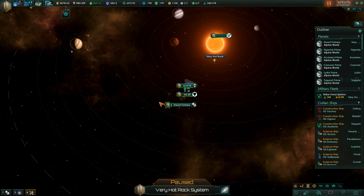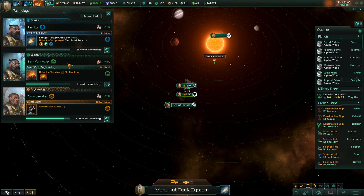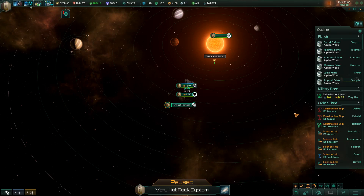Hello everyone, Redverse here and welcome back to Stellaris Space Dwarfs. Last episode was kind of cut short. Here are the technologies we're currently researching: zero point power, deep crust engineering to get rid of the active volcano tile blockers, and we're still waiting to reveal the living metal resource, which will be done in 12 months. We didn't do much last episode but with that let's unpause and let things move at normal speed.